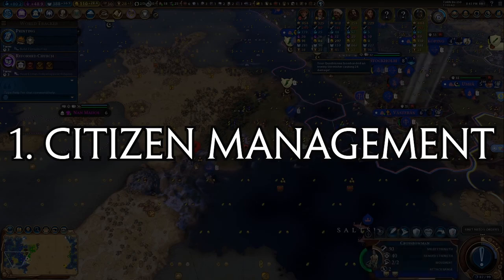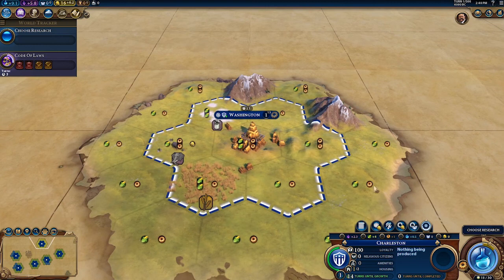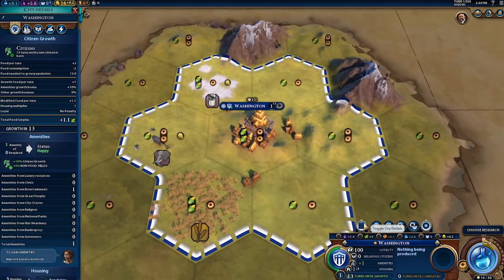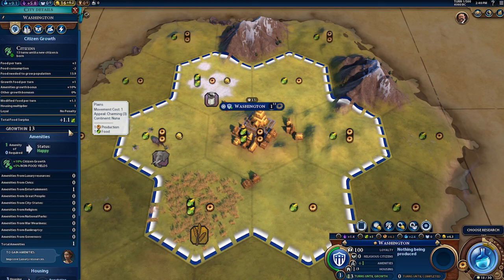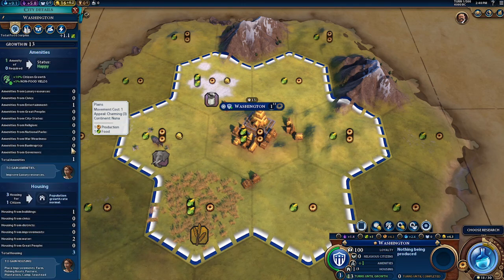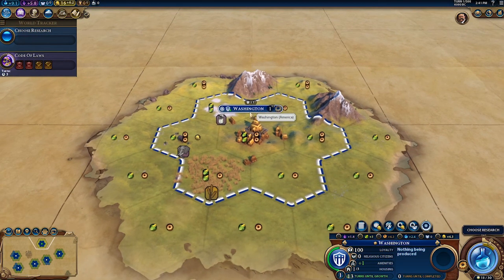Tip number 1: Citizen Management. To understand the concept of citizen management, let's first take a look at how you get citizens. Every citizen in a city, noted by the number over here, consumes two food per turn, and any excess food is accumulated until it is spent on a new citizen being born. The actual growth rate is affected by this food surplus, as well as available housing and amenities. Now that we know how to gain citizens, let's take a look at managing them.